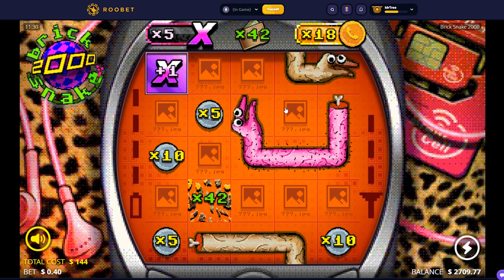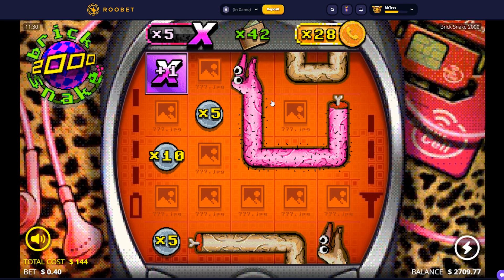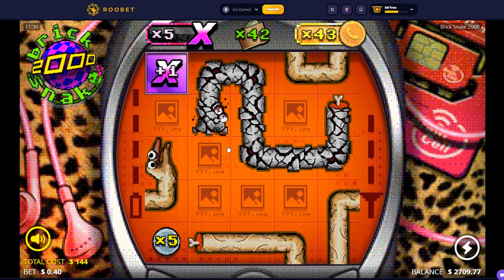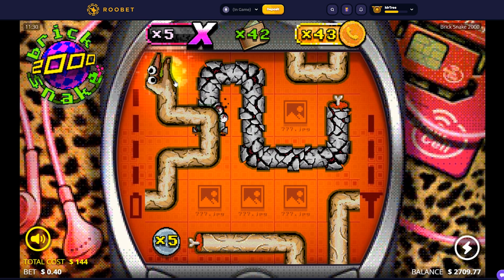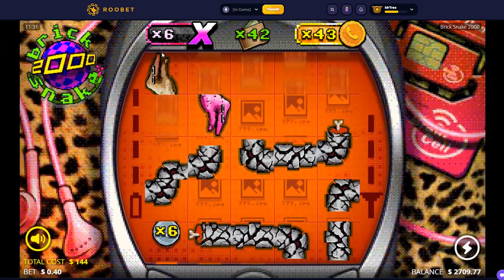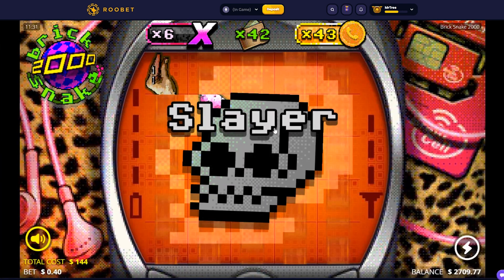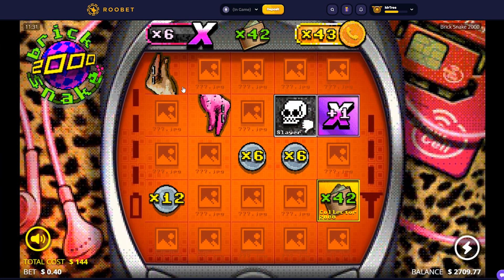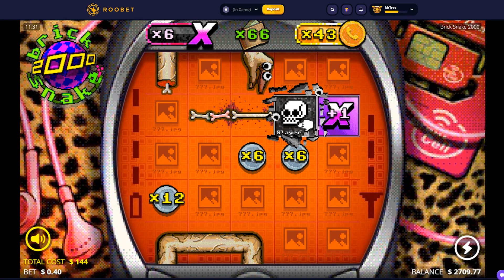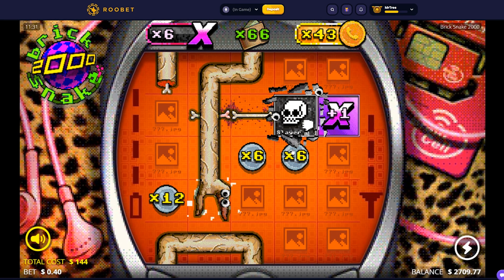I don't really understand what's happening here — maybe you guys do. Okay, we need the snakes to not hit themselves. We got the 6x multi, that's good. I think they don't have to get the slayer because that kills them instantly.